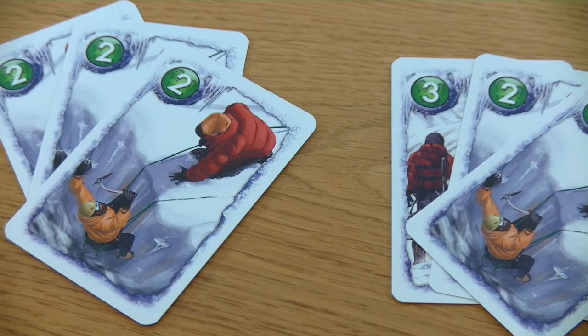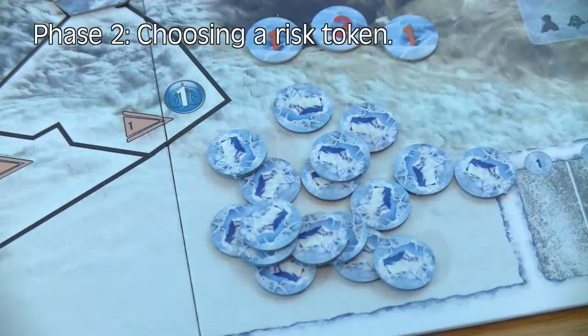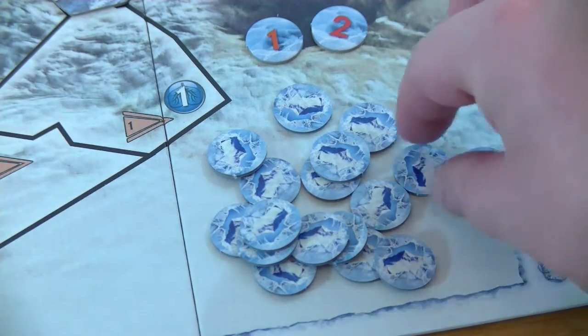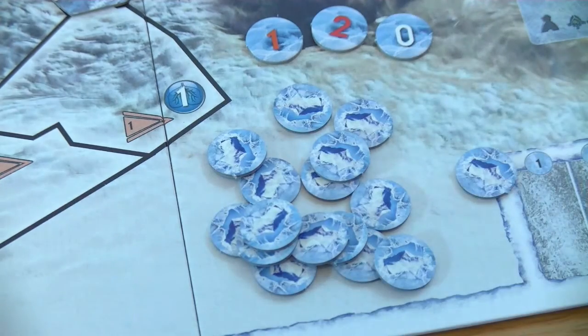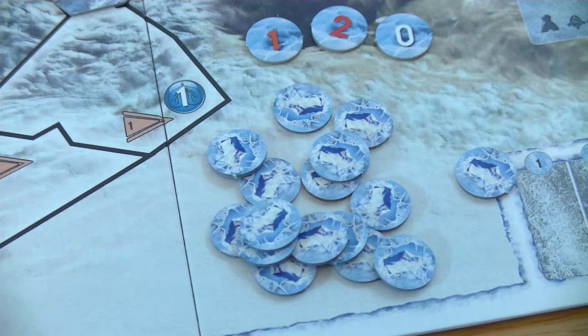The next step is to summarize the movement points for both players: red has six movement points, blue has seven movement points. During phase two, the risk token phase, the player with the most movement points must choose one of the revealed risk tokens. Blue will go for the risk token with level one. Another new token is immediately revealed — the next player can choose that zero token which costs nothing at all. But during this turn blue has to live with this additional risk token.